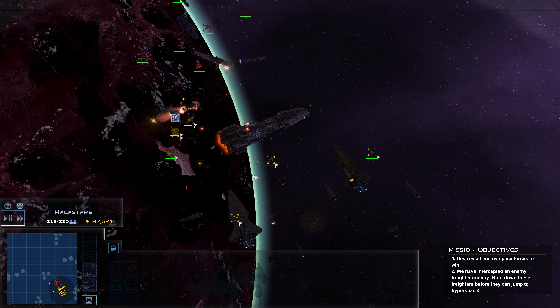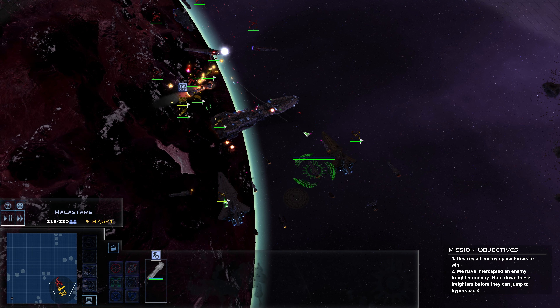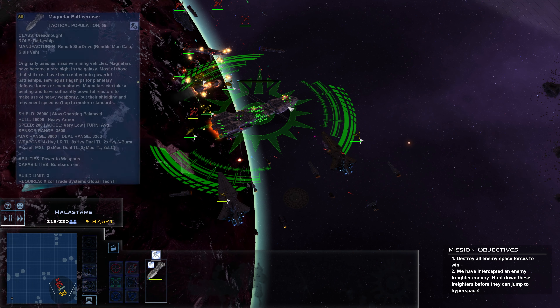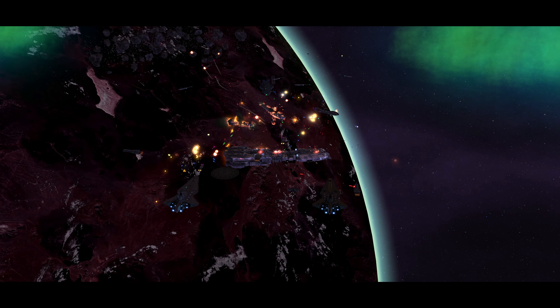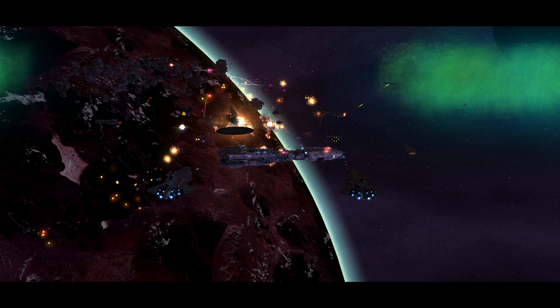Corellian gunboats might be my best friend here, because I've already got my Longhorns in, which are probably the best unit I have against these MC-30s. Look at this fleet build right here with the Magnator in the lead — that is a freaking sexy looking fleet, if you don't mind me saying. I was aiming the camera as if I was the rebels.